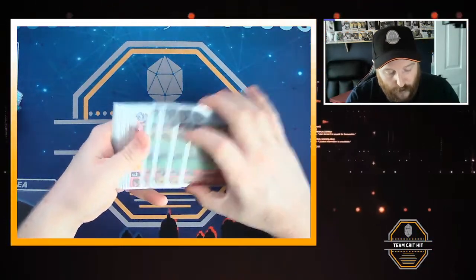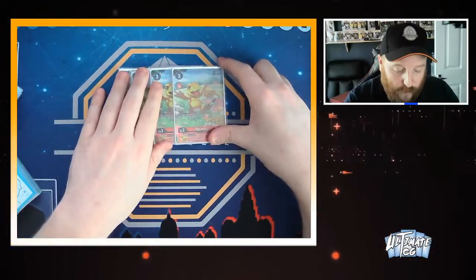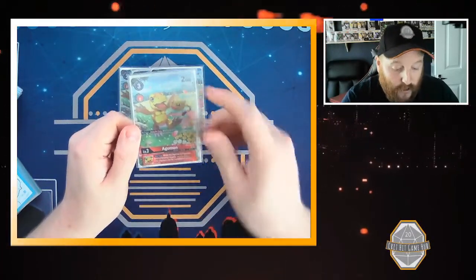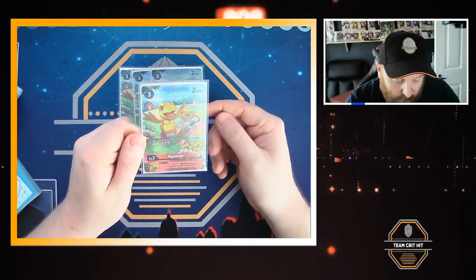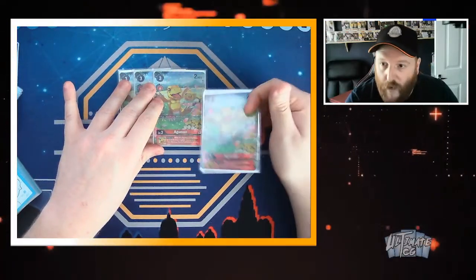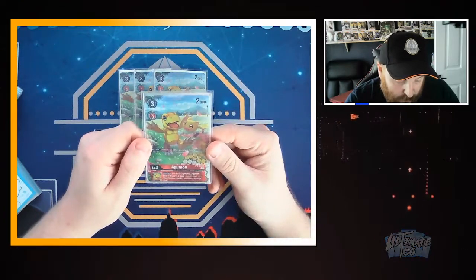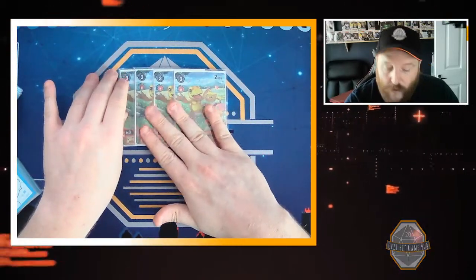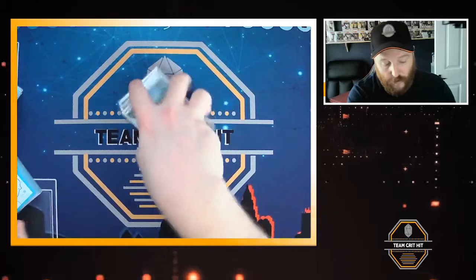We have 4 BT6 Agumon. This Agumon is really good and really needed at 4 in this deck — I would not change that ratio. All turns, once per turn, when you play a Tamer with Tai Kamiya in its name, gain more memory — so you play this, you play Tai, and Tai basically pays for itself. While this Digimon is Agumon Bond of Bravery, it gains security attack plus 1. It combos really nicely with Bond of Bravery.